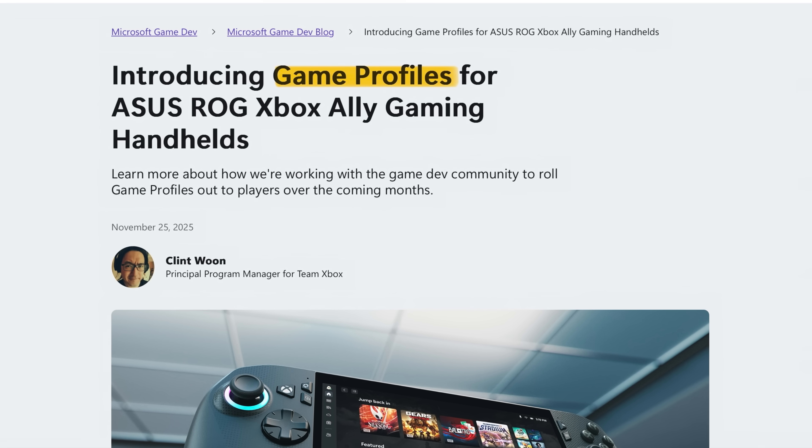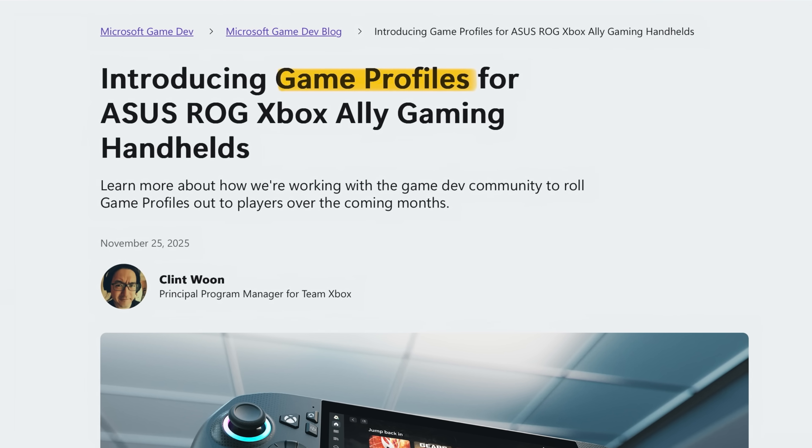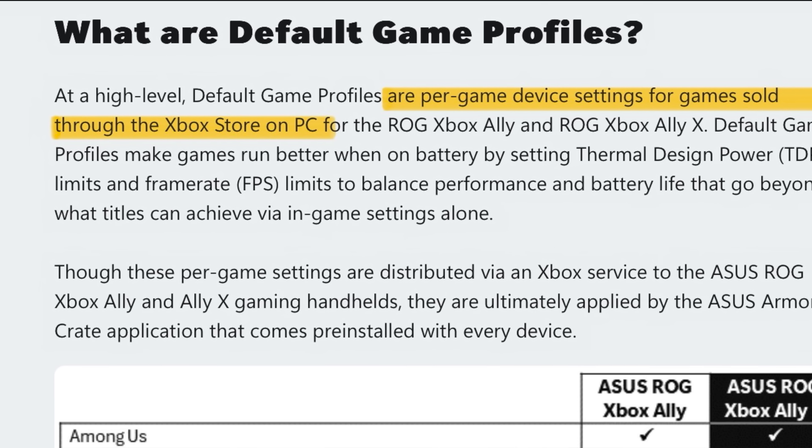Let's blast through the top 10 key aspects we need to know about this new game-changing feature called default game profiles. The first thing is that these are per-game device settings, but only for games purchased through the Xbox Store on PC.